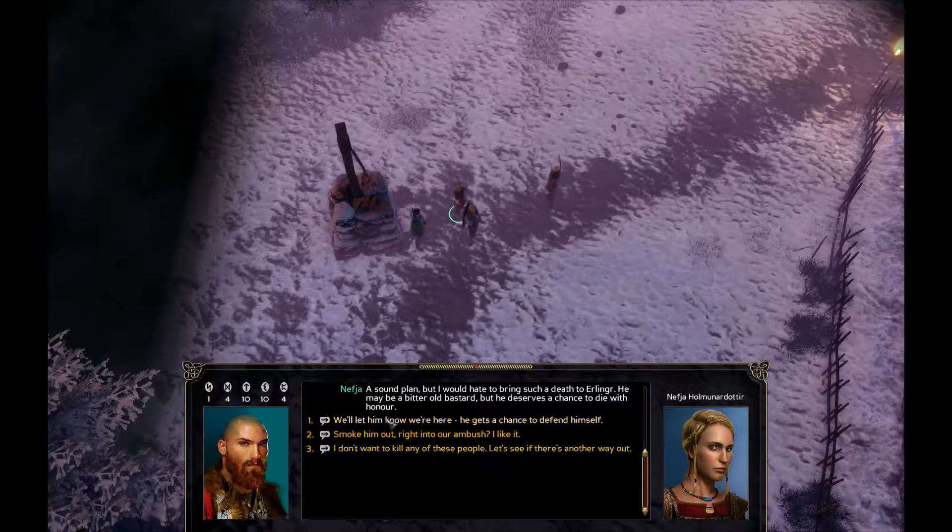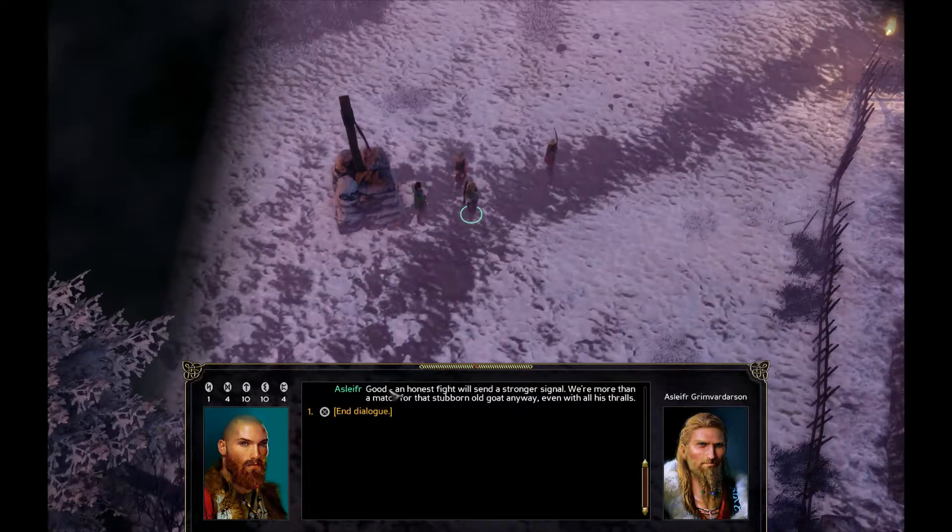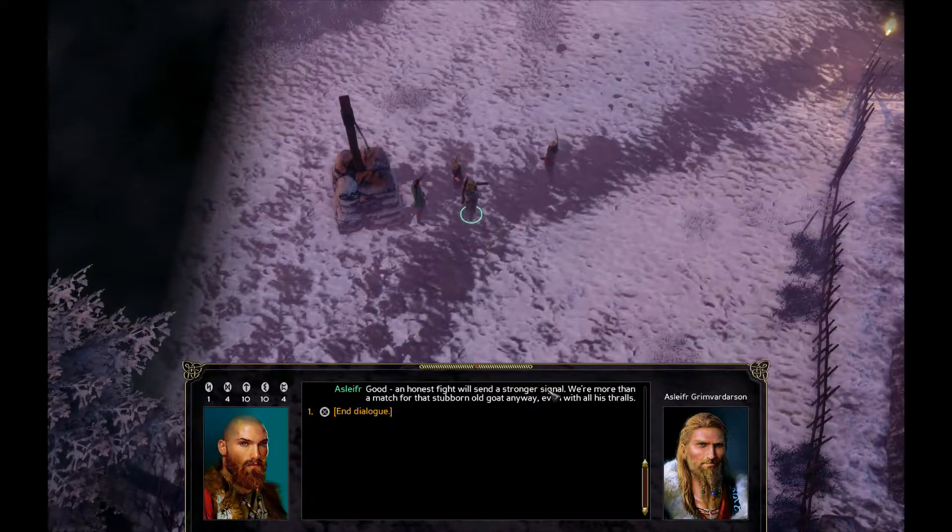I think I'll go with the first option — we'll let him know we are here, and he gets a chance to defend himself. 'Good. An honest fight will send a strong signal.' That's exactly the stronger signal I'm trying to send. We are more than a match for those stubborn old gold anyway, even with all these thralls.